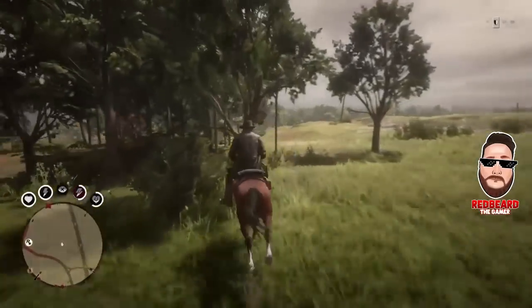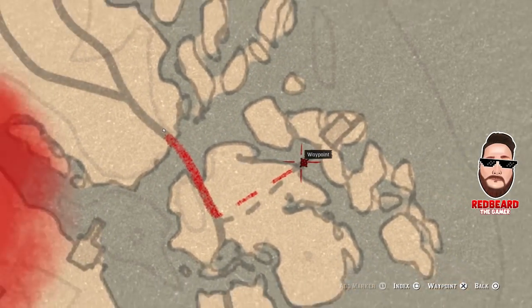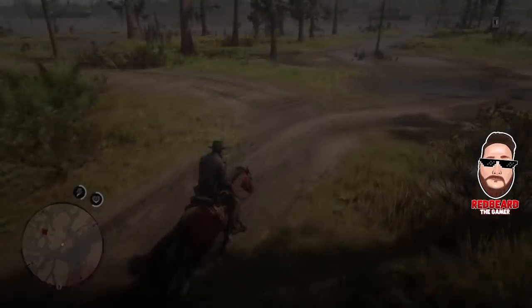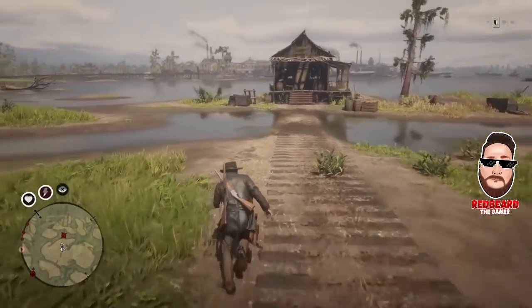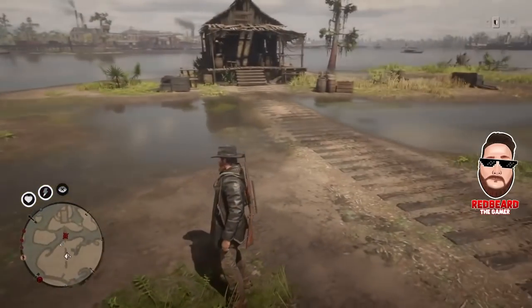Once you're in Rhodes, I'll pull up the map and show you where to go. This area is just southwest of Rhodes, right down here by a fishing shack — not too far away. Once you get down here you'll see the little fishing shack, and you'll notice right off that a lot of the water is shallow.